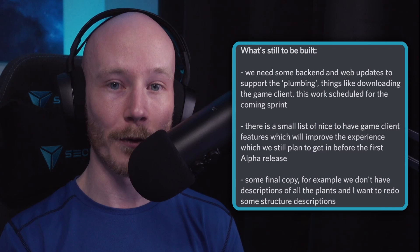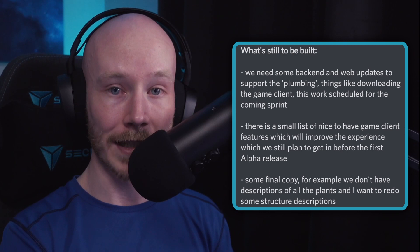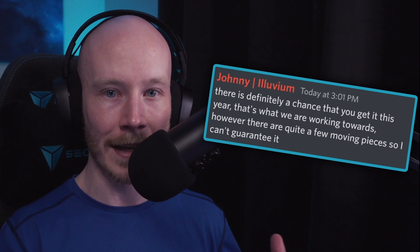There's a list of nice-to-have features they're aiming to implement for the first private alpha release. He wants to get the descriptions for the plants updated and redo some of the building descriptions as well. He also dropped a tidbit saying there is a very high chance of us getting a build this year, and based on the QA testing updates it doesn't sound like there are any major game-breaking bugs.